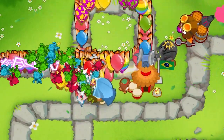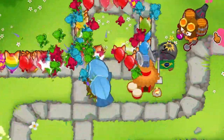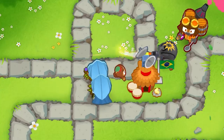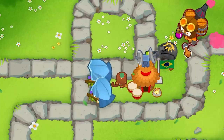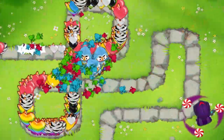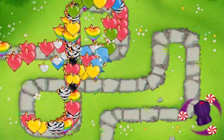Finally, the 3-2-0 Druid of the Storm is less about damage and more about support. It is cheap and provides blowback that can definitely help in many situations. Place 2 or 3 Druids of the Storm and turn dense rounds like 63, 76, and 78 into a cakewalk. If you go for a 3-0-0, you can also artificially create a regrow farm to generate pops for a Paragon.